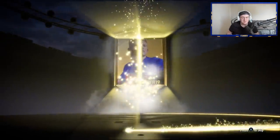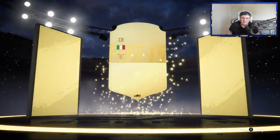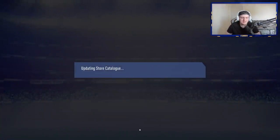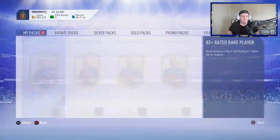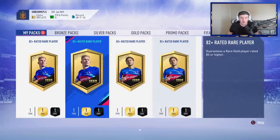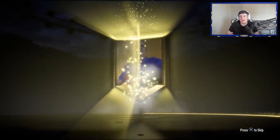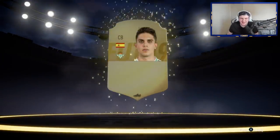The last one sadly won't be a walkout either — kind of a disappointing end. It's going to be a board — Italian, centre back, going to be a Chiellini. Sadly not Bonucci, which I was hoping for. So lads, whilst I was waiting I built four more 82-plus packs. We're going to quickly open these because I'm slightly addicted — I do have the players in the club and knowing I can just build and open them doesn't help.